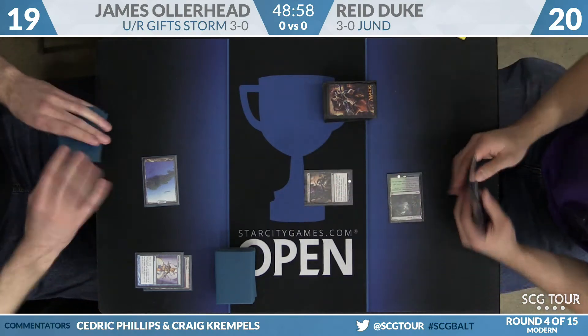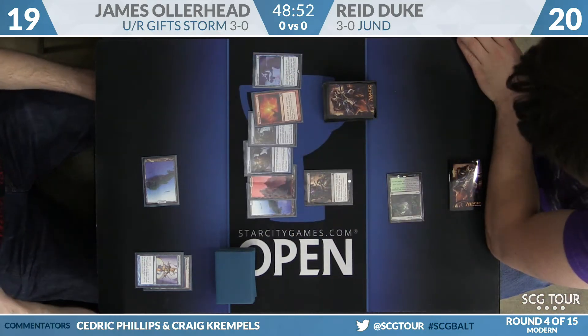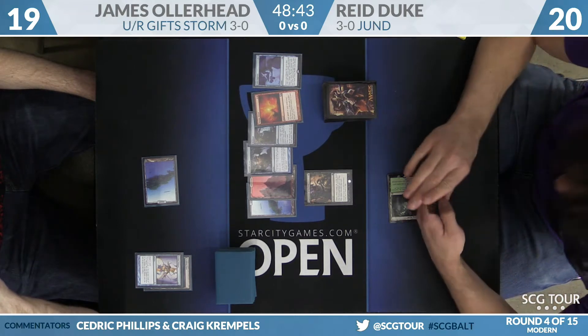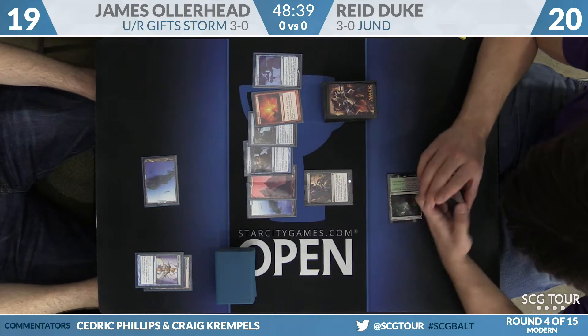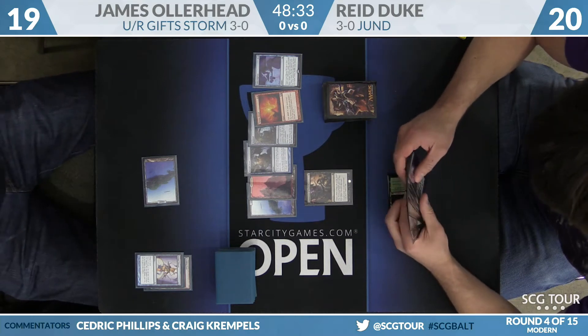For Duke, it's a Blooming Marsh, and now it's an Inquisition of Kozilek. He knows what he's up against right away — Gifts Ungiven, Pyretic Ritual, Remand, Thought Scour, a Mountain, and an Island. Reed is helping us out by spreading his hand out on the table for us, while James clumps it up in one pile and just hands it to him: 'Pick a card, don't show the camera.' Not Reed's first rodeo here in the feature match area.